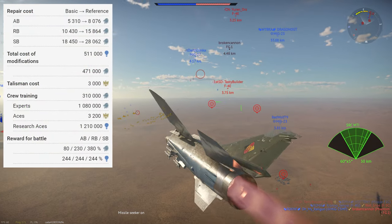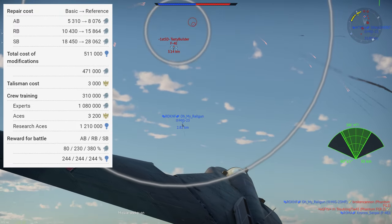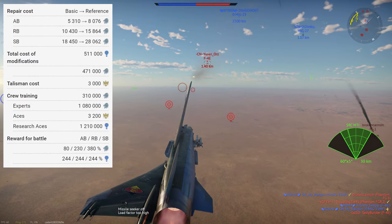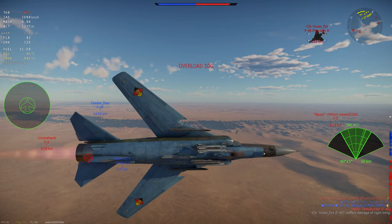To unlock it you'll have to grind out 400,000 research points, then purchase the vehicle for 1,080,000 Silver Lions. To put it in your lineup costs 310,000 Silver Lions, and for the Expert and Ace qualifications it's 1,080,000 Silver Lions and 3,200 Golden Eagles.